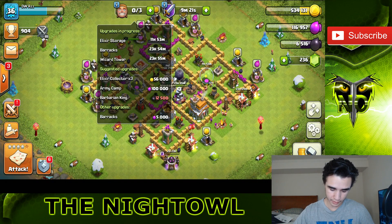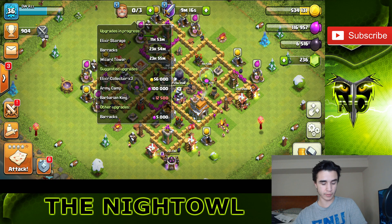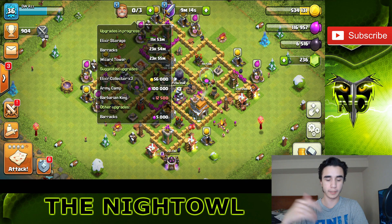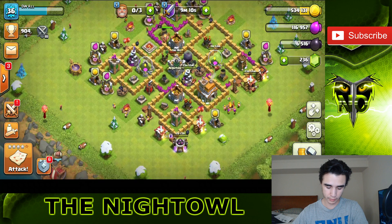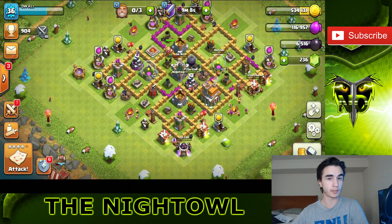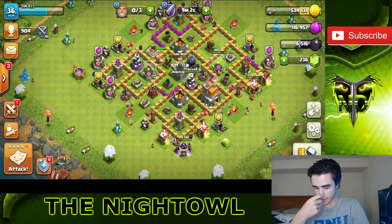We have the barracks, wizard tower, and elixir storage going up. Once the elixir storage has finished, we're going to push towards that 2 million and do the dragon upgrade. We'll have three days to collect 2 million elixir since the rage spell is going up. If we get too much, we'll just use it on something else like a barracks or something. I'll see you guys in a little bit to see what happens next.